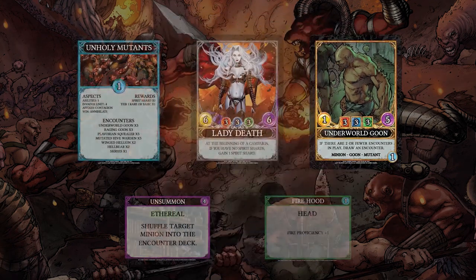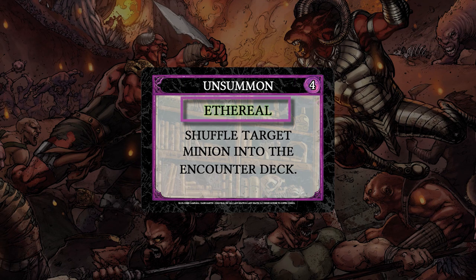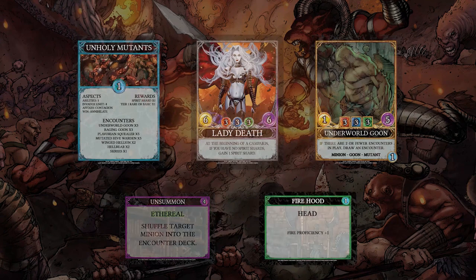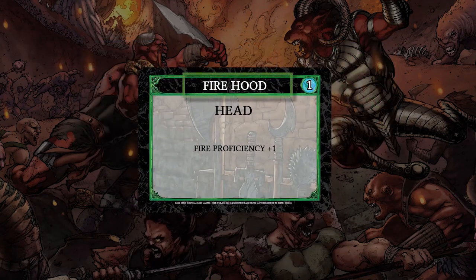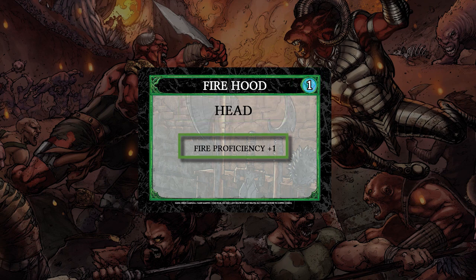Now let's take a look at an ability card. Up first is the name, followed by the essence cost to cast, the magic school — fire, shadow, or in this case ethereal — and the game text. Lastly, the item card with its name, its tier, its equipment slot type, and the game text.